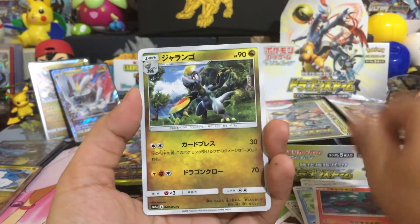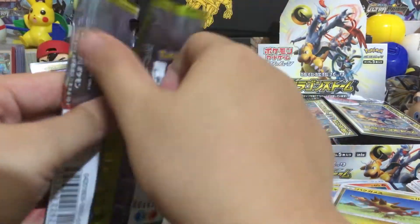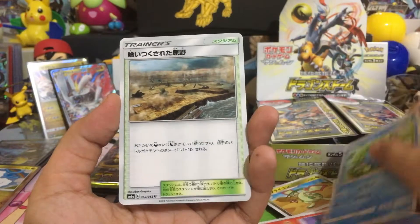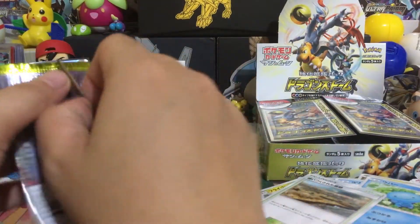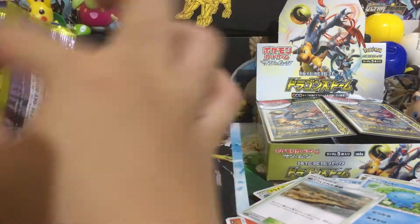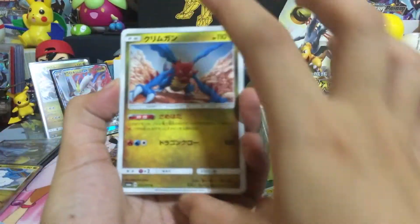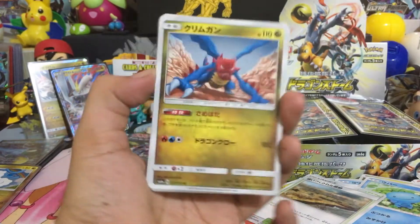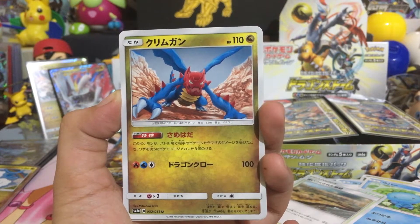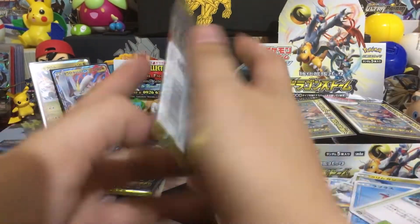Let's see... I don't know if we will pull something more awesome other than that Kyurem. We are so blessed — this pack is so blessed! Should we get another one? Oh, this is on the back side of the box so it's kind of hard to say. Druddigon — oh my gosh, I'm having a hard time even pronouncing the English name!